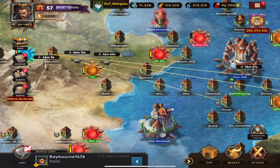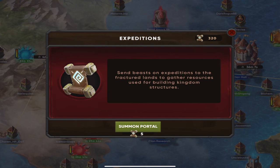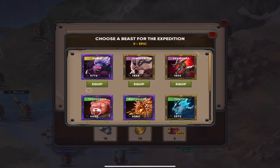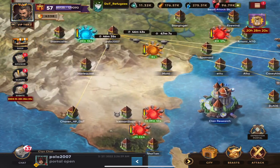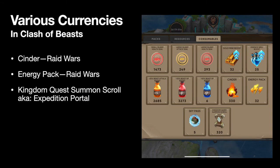If you have those summon portals and you open one, make sure you tell your clan so players go in and drop their beasts. One thing to be careful of: if you're a low-level player in a high-level clan, you might not have any beasts you can send in. In this game, it's a lot about resource management — one of the things you want to learn to manage is how quickly you level your base, your clan, and your research. Otherwise you can make the game too difficult and it'll really slow you down.